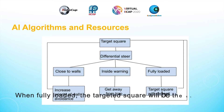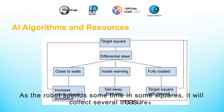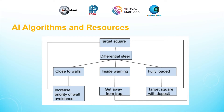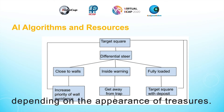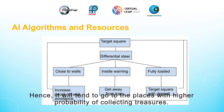When fully loaded, the targeted square will be the square with the deposit area inside. As the robot spends some time in various squares, it will collect several treasures. It will record the frequency of encountering treasures and target the square with the highest frequency. The advantage of this is that the movement of the robot will be randomized depending on the appearance of treasures, and it will tend to go to places with a higher probability of collecting treasures.